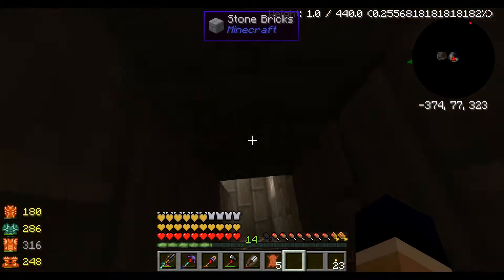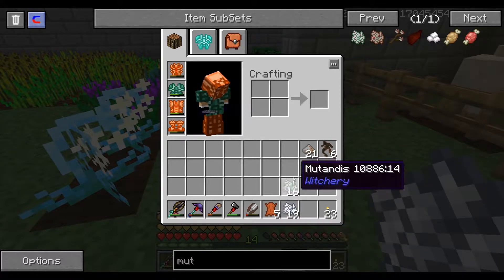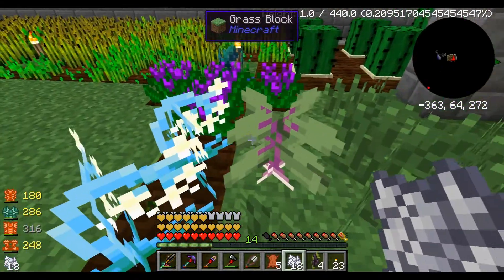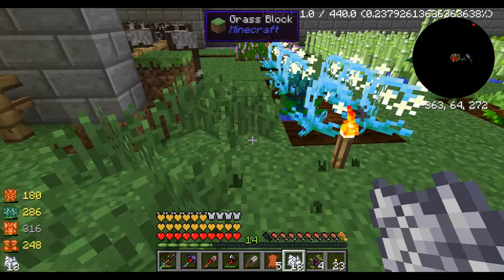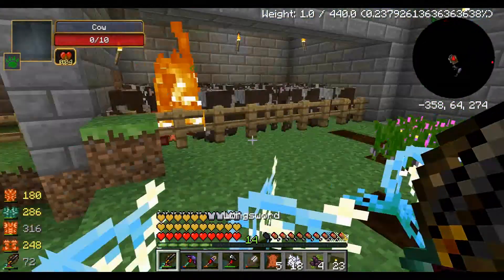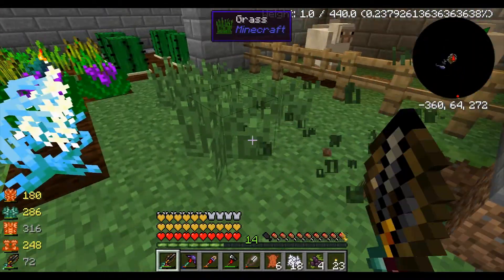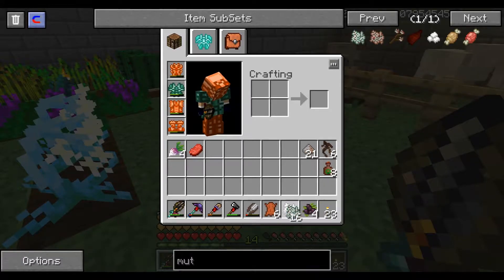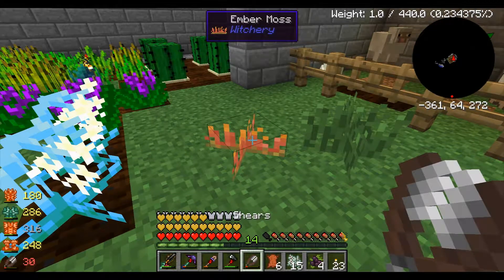Let's go show you guys how this stuff works. What you want to do is come to an open area, grab your bone meal, and just bone meal the ground. You get some stuff — Mutabagas, whatever. I'm just going to clear a little space around here. Then you take any one of these grasses, take your Mutandis, and just click on it. Ember Moss — I'm pretty sure this is something I need because it says Witchery. You need shears to pick it up.